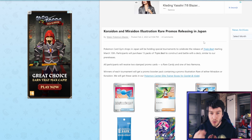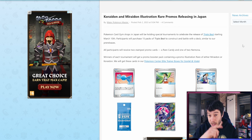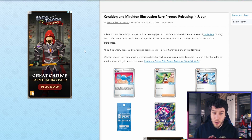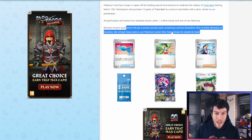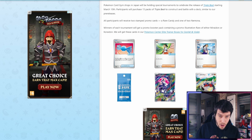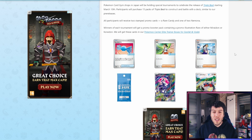Kiraidon and Muraidon Illustration Rare promos are releasing in Japan. Pokemon Card Gym shops in Japan will be holding special tournaments to celebrate the release of Triple Beat on March 10th. Participants will purchase 15 packs of Triple Beat to construct and battle with a deck, similar to our pre-releases. All participants will receive two stamped promo cards — a Rare Candy and one of the two Nimona promos. Winners of each tournament will get a promo booster pack containing a promo Illustration Rare of either Muraidon or Kiraidon, which are two beautiful cards — but they will be highly limited and probably very high in demand, so these cards could be very expensive.